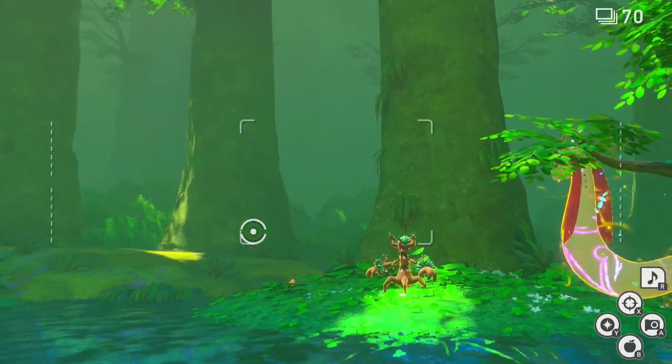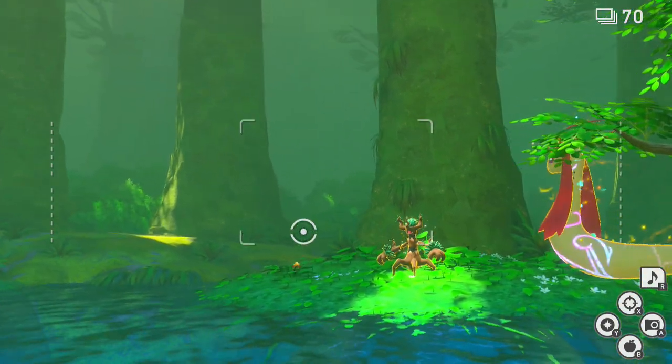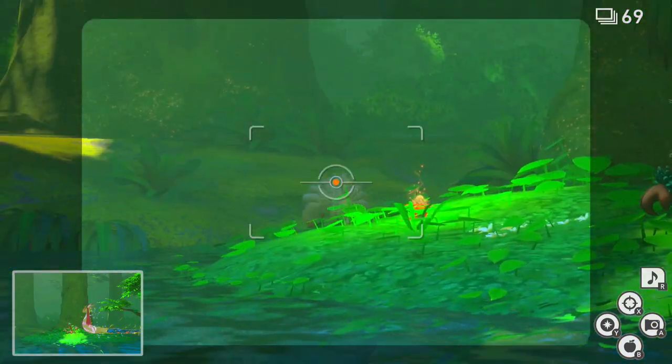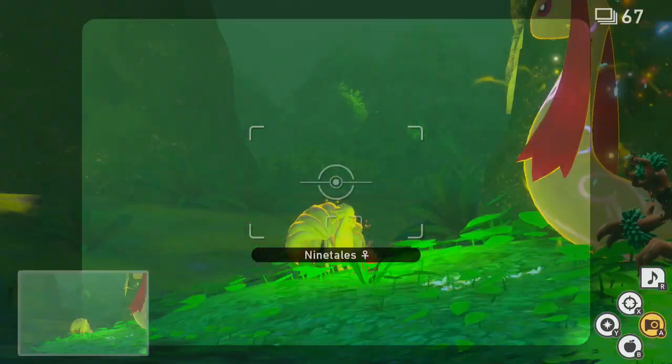Once Milotic is back in the water, you will want to hit her with a Fluff Fruit again to get her to resurface so you can re-Illumina her. And once she is re-Illumina'd,